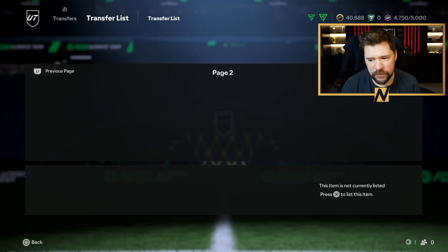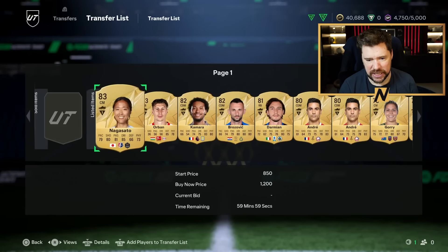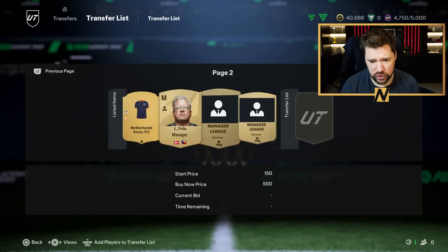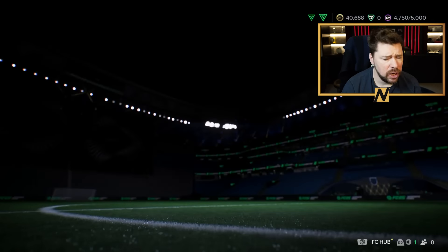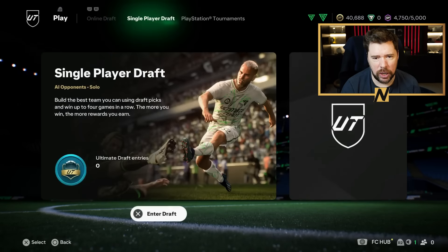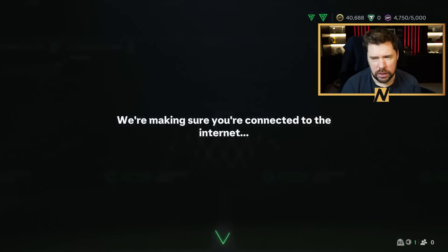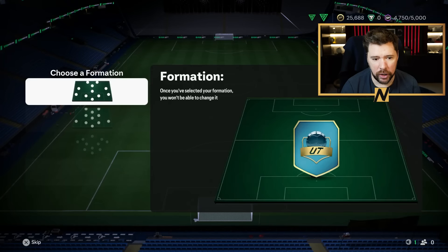Either way, we are now on 40,000 coins, which is good. 40,688 with this stuff on the trade pile. So we could probably assign ourselves about 45k in total, which is a great spot to be in. We will already at this point in time find it very, very difficult to not be able to sustain multiple draft entries for a good while.